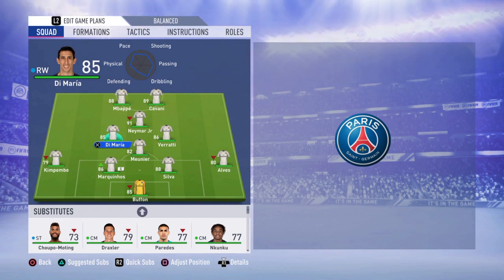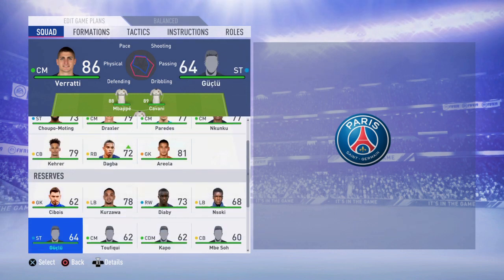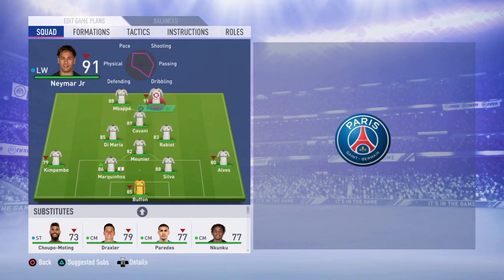At left CM, it has to be Di Maria — just an incredible player. He still has it: his left foot is incredible with five-star skill moves, and he'll be the perfect player for that role, going forward and back without getting tired. At right CM, it's not going to be Verratti — he's just too small. The only good stats he has are passing stats, but in FIFA, speed and physicality are so important. Draxler is a much better all-around player than Verratti, so he's the perfect fit for that position.